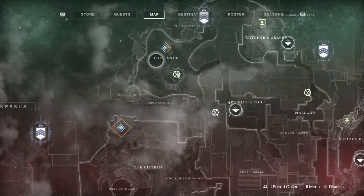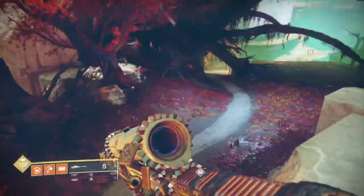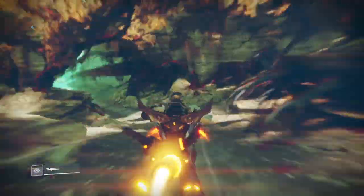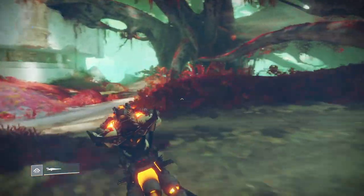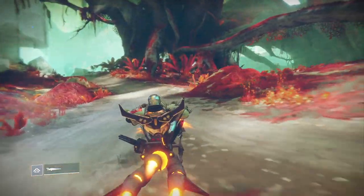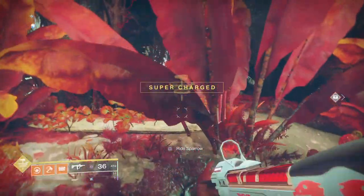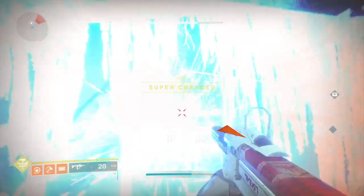For this next one we're going to the Tangle. Go to the Artifact's Edge landing zone and make your way around. Finding our way around to the Tangle. Once you come around to this tree, you can see the cuboid sneak hiding in amongst these red weeds here. Push your way through the leaves and shoot it.